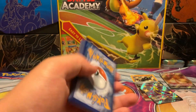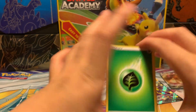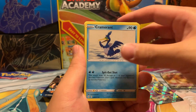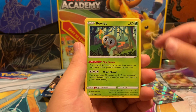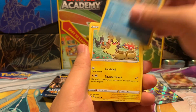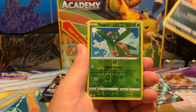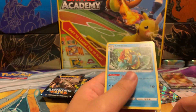We have a Grass Energy, Gym Trainer, Cramorant, Rotom, Trapinch, Rowlet, Trubbish, Morpeko, Koffing, a Reverse Holo Tropius, and a Drednaw regular rare.